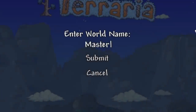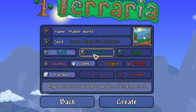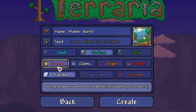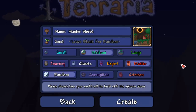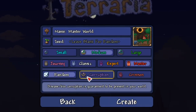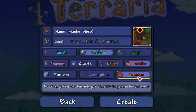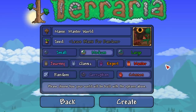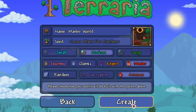Leave the seed blank for random. Going with a Medium world — I really like how you can see the picture change based on world size. We have Journey, Classic, Expert, and Master modes, each changing the preview picture. It's a really adorable detail. We'll go with Master Mode and choose Crimson, because I heard the Brain of Cthulhu's expert drop has been buffed.